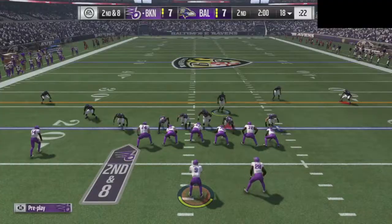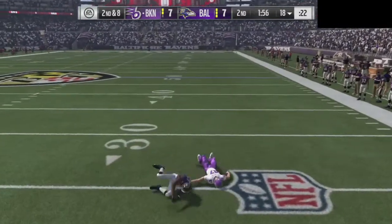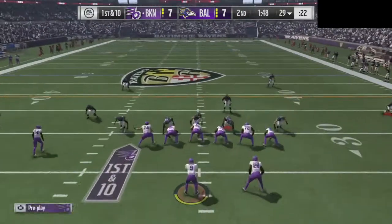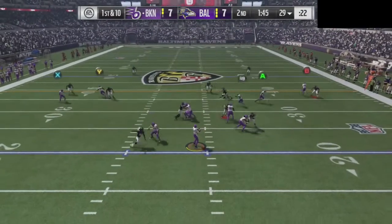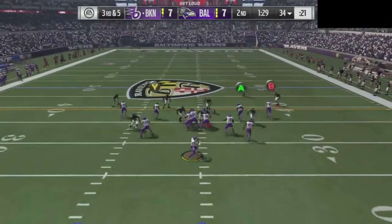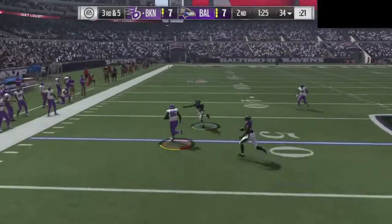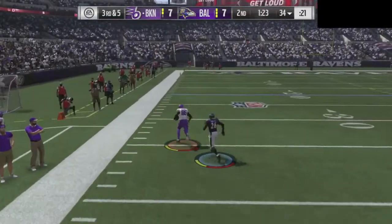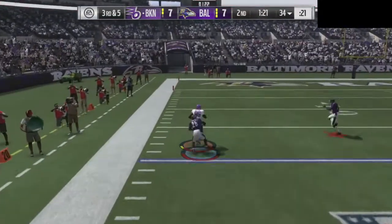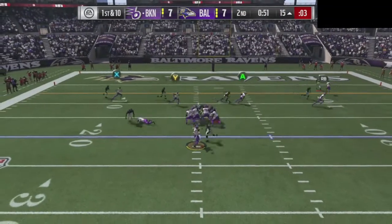He had a touchdown right there yet again. He did amazing against me, not gonna lie. It's kind of amazing how Spencer Ware and Derrick Henry might be the best players to use in Madden right now — at least when playing against them. They are the hardest running backs to play against.